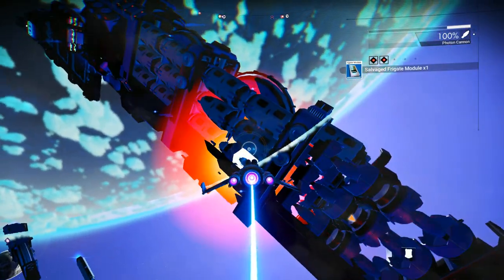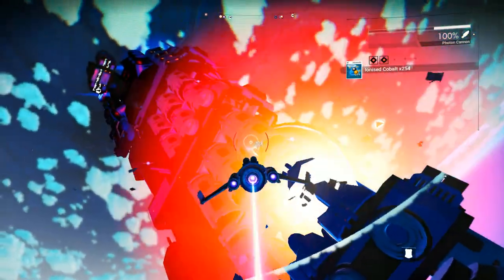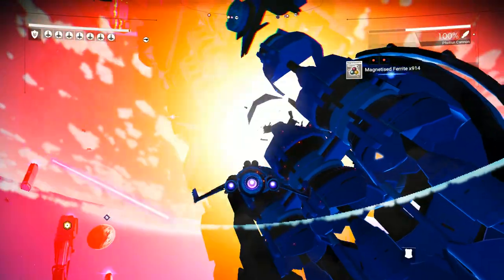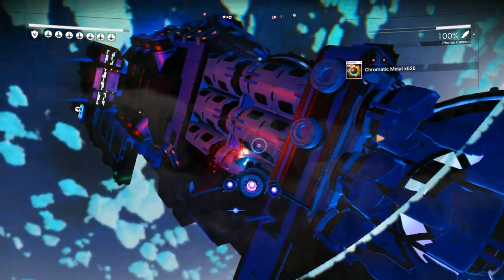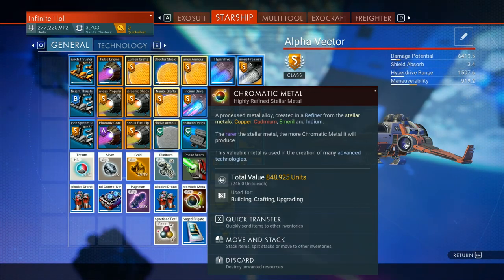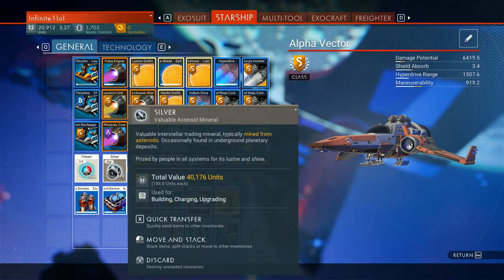Eventually sentinel ships will start attacking you. What I suggest is to never engage with them — don't attack them, don't destroy them, because one or two sentinel ships are manageable. If you get to five stars it becomes more complicated. Once you've looted enough, run away to the closest planet or space station, and congratulations — you just escaped with a few million units' worth of materials.